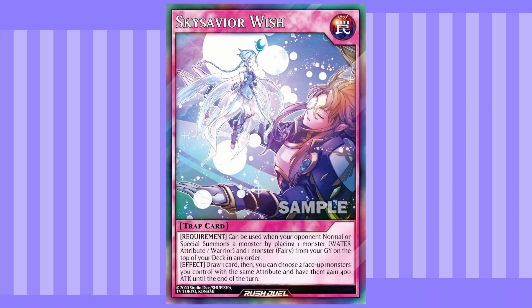Starting us off, I'm going to say one of the more annoying cards in the set, which is Sky Saver Wish. It is a normal trap card for the Sky Saver series, though it is generic. Simply by placing a Water Warrior and a Fairy from the grave on top of your deck, you can place one monster on your opponent's field to the bottom of the deck. This can place any monster your opponent controls onto the bottom of the deck, which means unless they shuffle their deck, they won't be able to get it back soon.